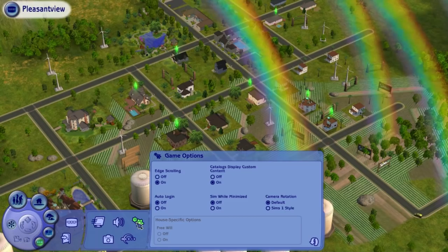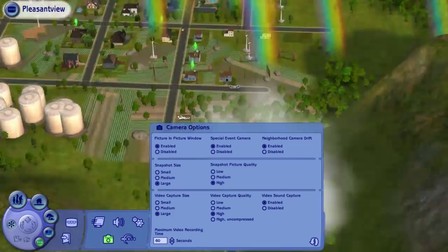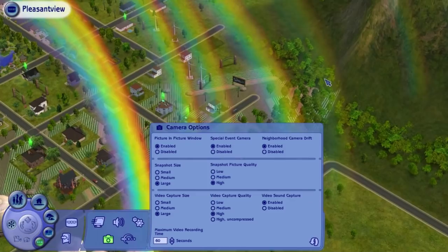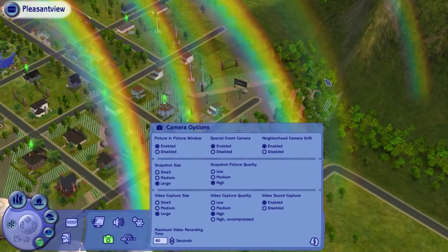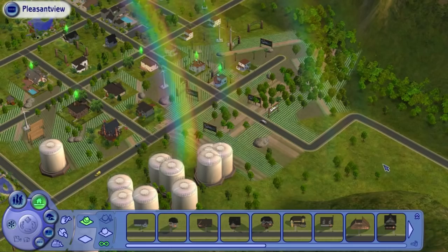It had some online features which have now been discontinued. You could actually upload everything directly to the Exchange without having to go through any third-party sites. It was pretty cool — I like to think of it as maybe EA's response to sites like The Sims Resource and other places that charged money for doing douchey things. Anyway, let's take a look at some houses.